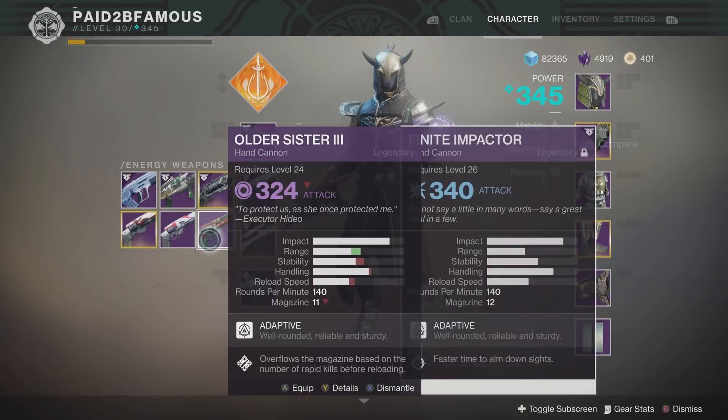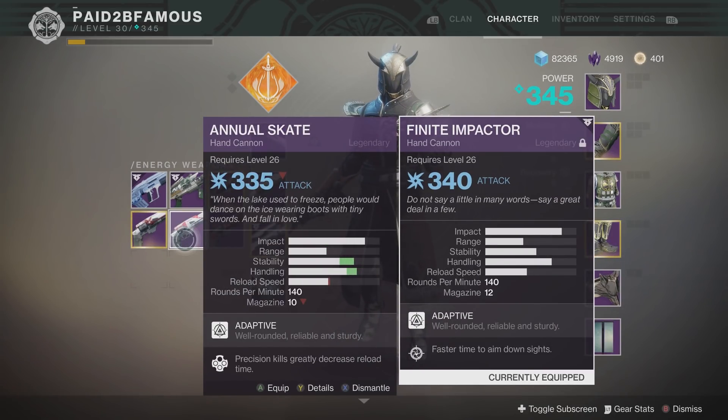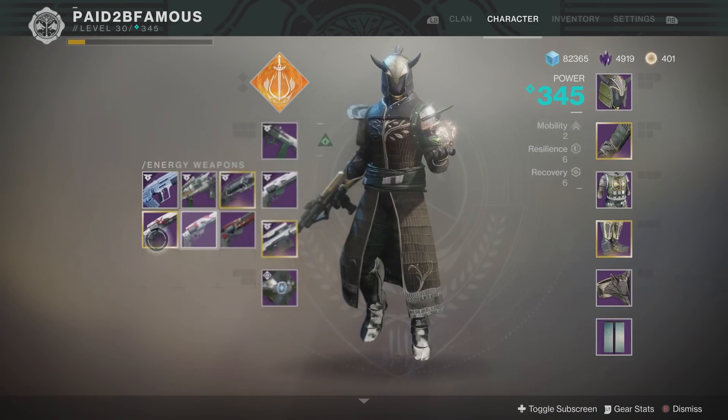Here's how it stacks up against some other hand cannons. The Older Sister, same archetype, has more range but less stability, handling, and reload speed, and less in the magazine. The Annual Skate has a bit more stability and handling but less in the magazine. The Minuet-42 actually has more range, more stability, a better reload speed, and less in the magazine, but the Minuet-42 does have a pretty good trait perk.